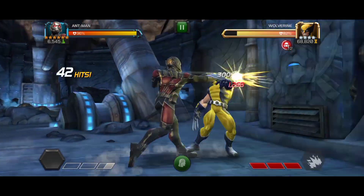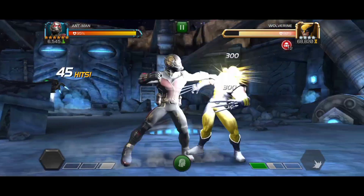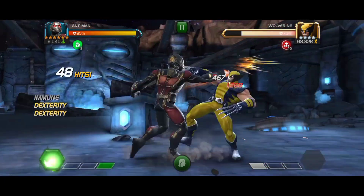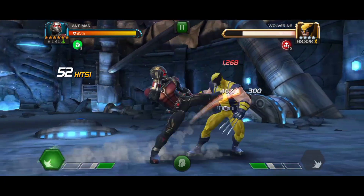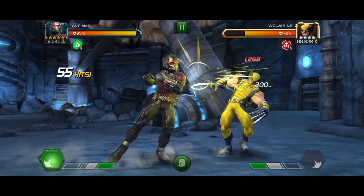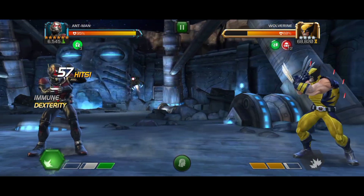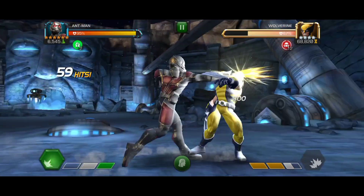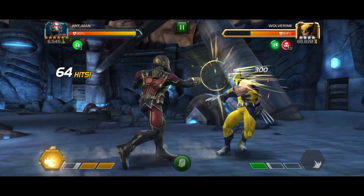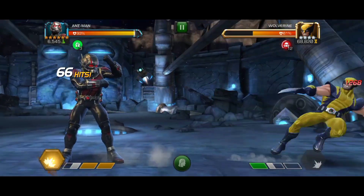Ant-Man can gain up to 12 fatigue debuffs — that's the maximum number of stacks. My main aim in this fight was to gain 12 fatigue debuffs and continuously refresh them using Pim Particles. Whenever you have a Pim Particle, you can use it to refresh your fatigue or poison debuffs by either intercepting the opponent or countering their heavy attack.